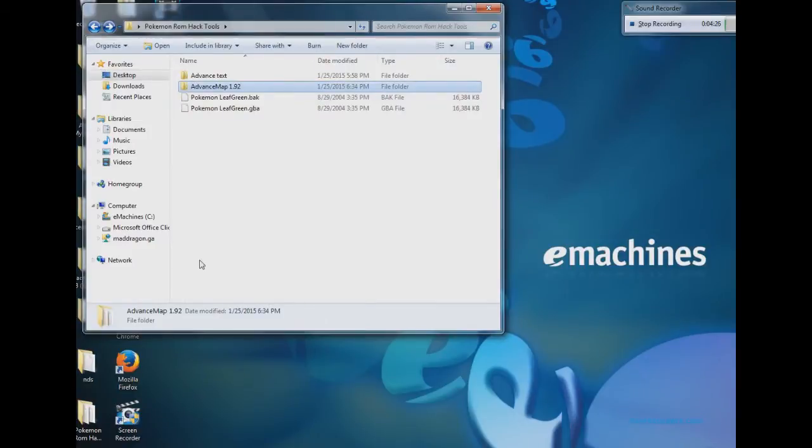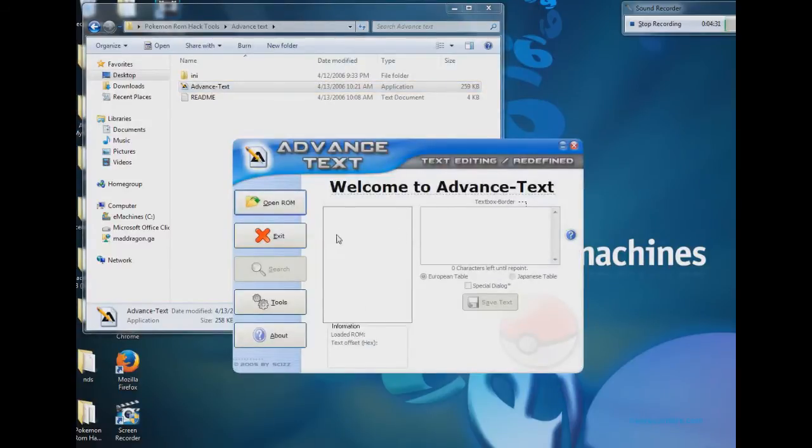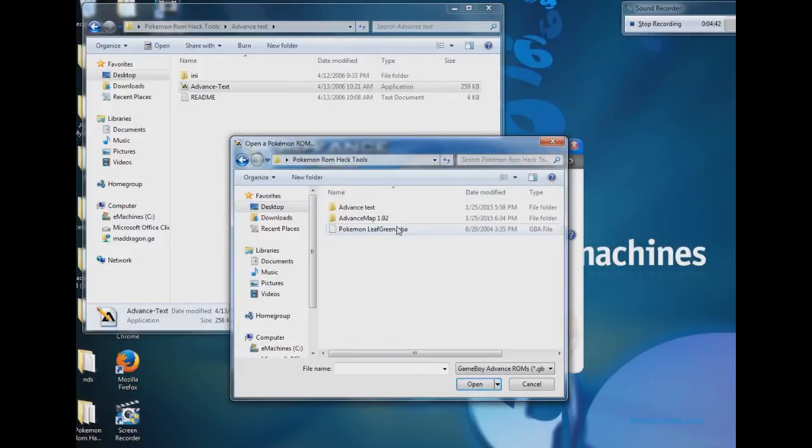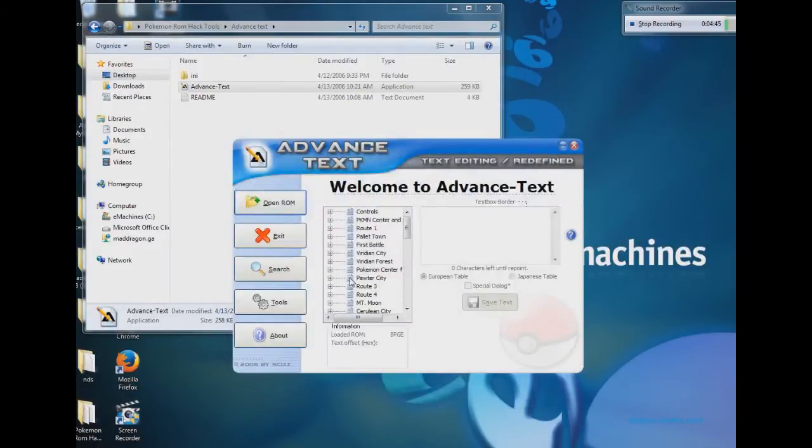Now we're going to go back to the hack tools, and you're going to need something else called Advanced Text. Now there'll be some issues with that, and I'll show you exactly what I'm talking about. I'll go ahead and give you a little example here. So here you have your controls — you'll see there's all the text you'll need.